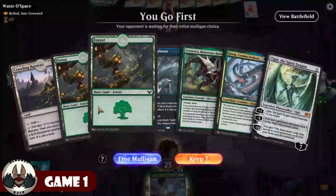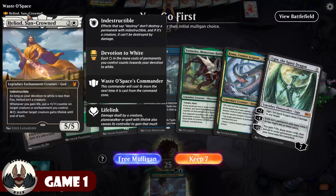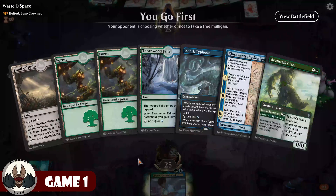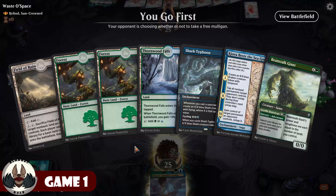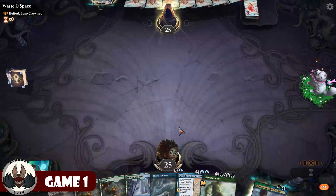Game 1: this opening hand is a mulligan because I don't have any blue mana — I want to be able to play Zemone on turn two. I'm playing Waste Not, piloting a Heliod Sun-Crowned deck, so he's going to be a very aggressive life-gaining deck. The new hand has a Thornwood Falls, so this is fine. They might run us over, but I think we can get to the late game, so I'll keep this one.